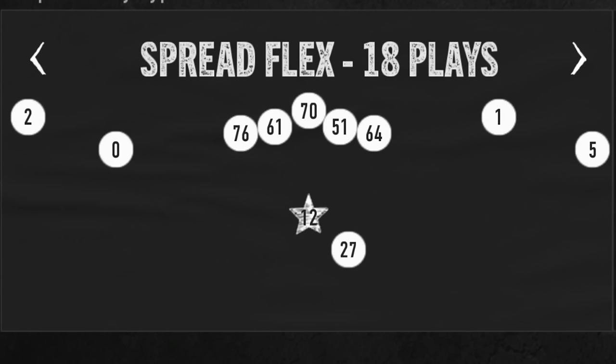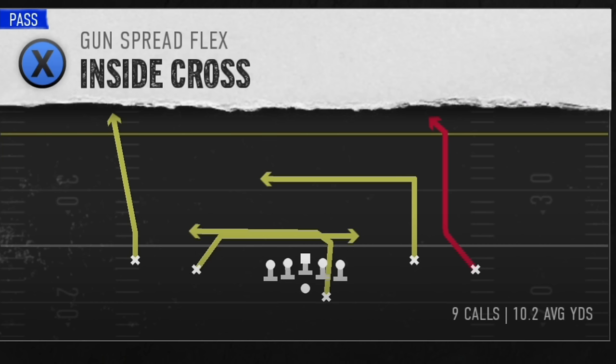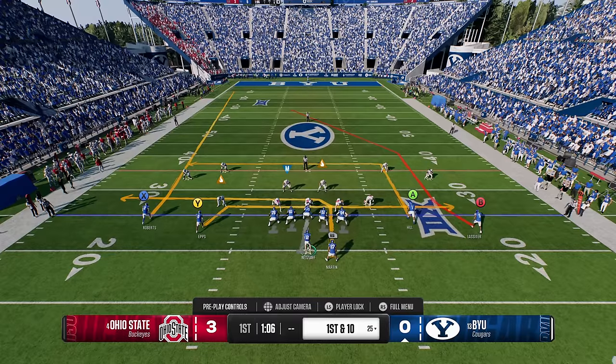Last but not least, I'm going to revisit an offense out of BYU — a formation I was using in gameplay about a month ago — out of the Gun Spread Flex. This formation has a lot of really good plays; I'll have gameplay using it pop up on screen at the end of the video. The play I'm going to show is the Inside Cross, which is very similar to the double drags but the running back has a much better route, and the in route is also a very good check-down.